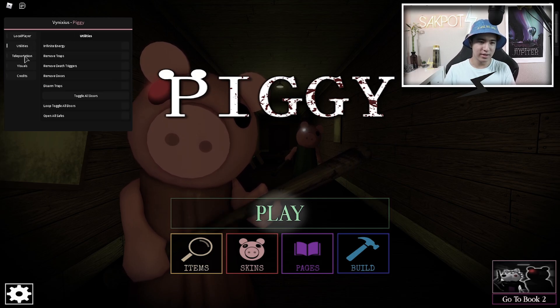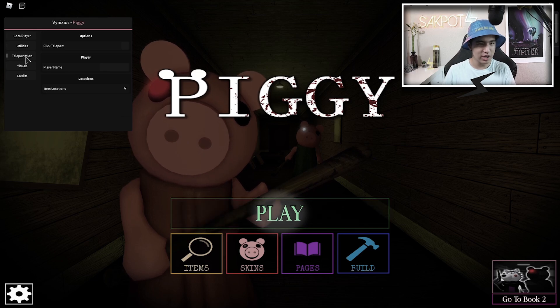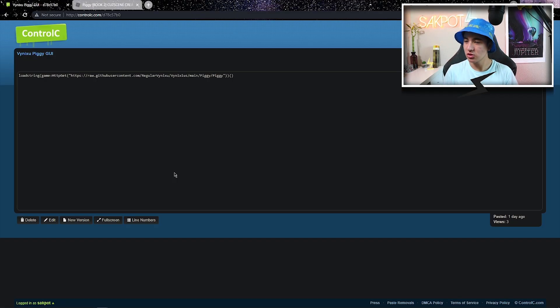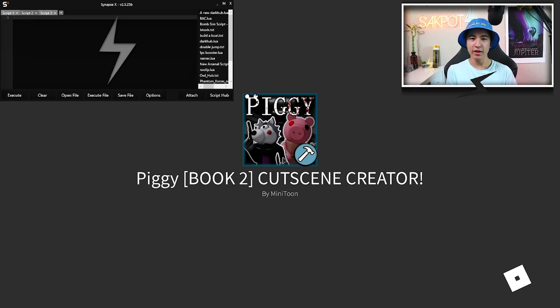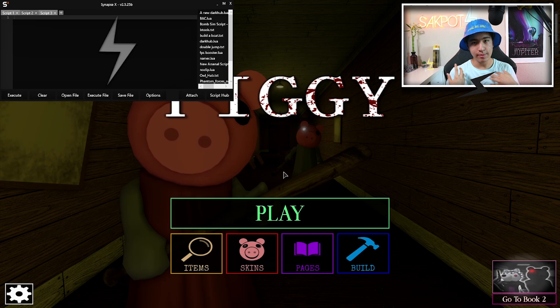Today I'm going to be showing you how to get and use this ScriptGuy page with plenty of features. Alright guys, enter the script link in the description. You should see this page and you're going to want to copy the script. Then you guys are going to want to load it into your game and take care of your executor. And as you can see, today I'm going to be using Synapse.